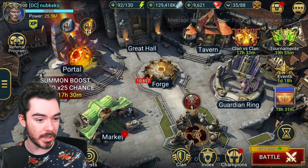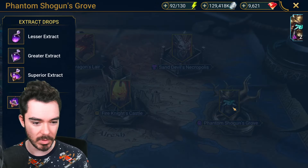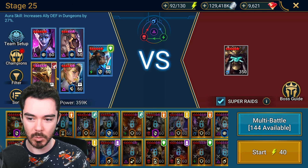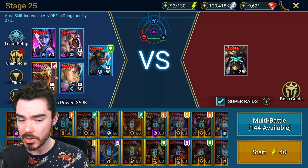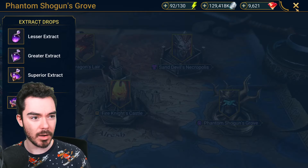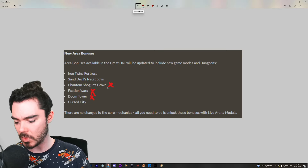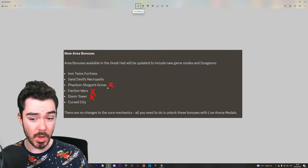You can check it out — I've got several videos on the channel on making this team. Four Rare Champions and then a Burner. You could use Drexstar, or Ninja would be best if you've got them. It's really not hard to do Phantom Shogun's Grove. It's a very specific speed-tuned build, but it's not that hard. So I would be kind of saying don't do those.